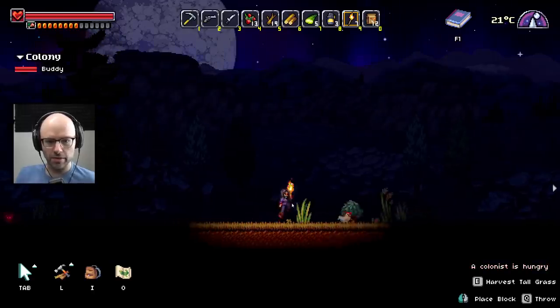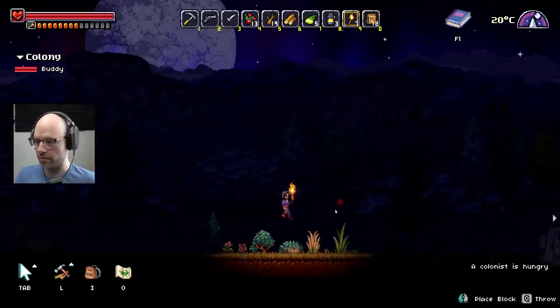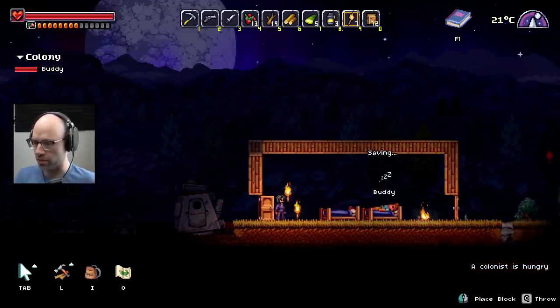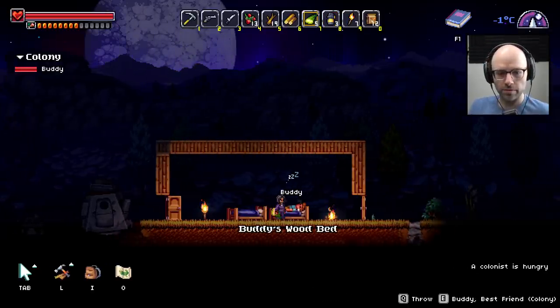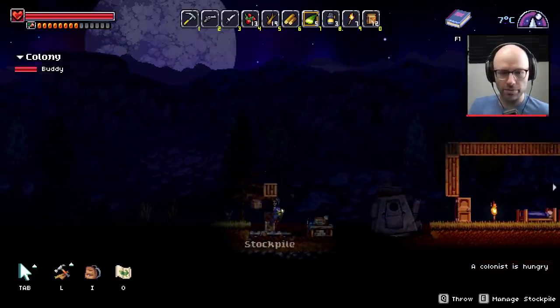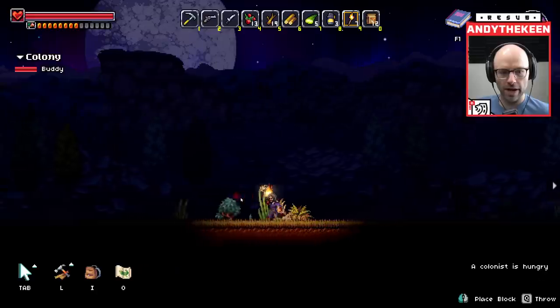What was attacking me? It's the chicken — the chicken's upset. A colonist is hungry. Camera on right side of the screen so we can see menus. Who's hungry? Buddy must be hungry. We all get hungry while we sleep, probably. If I had to guess.